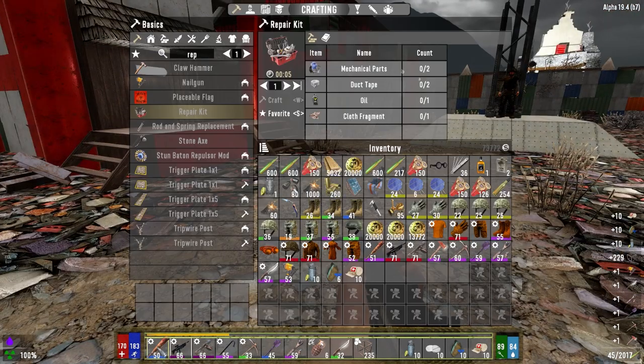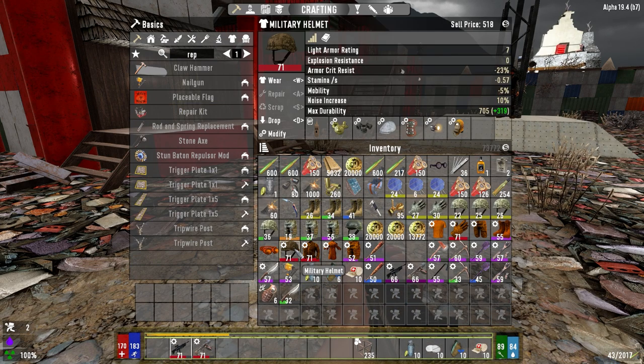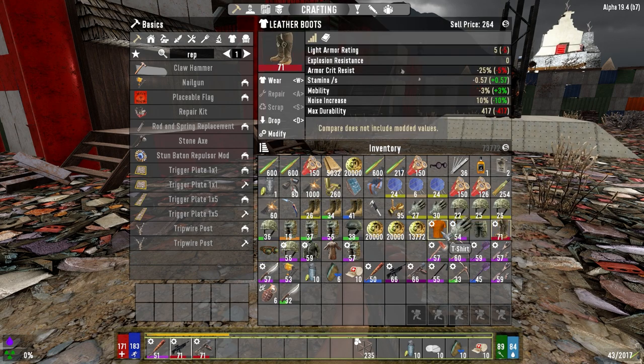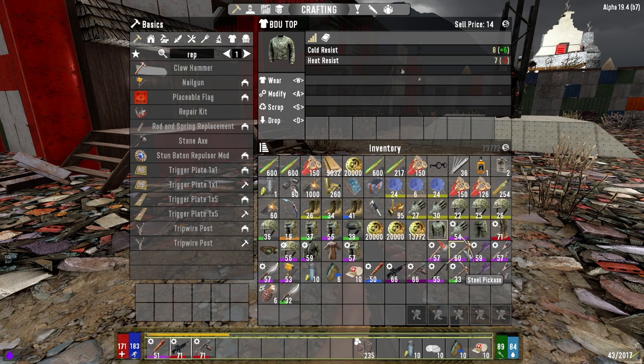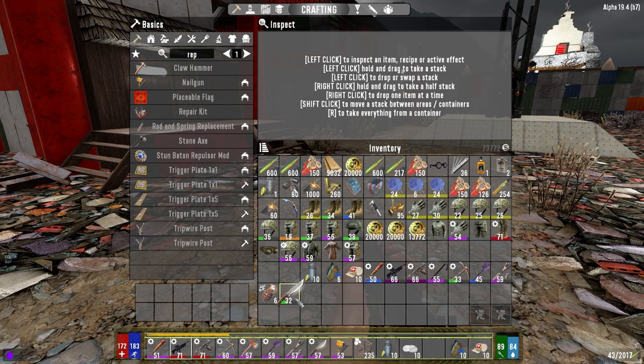Let's swap some stuff around. Knife comes down, we got our water, bandages are maxed out. What are we missing? I feel like I'm missing something. Let's keep the grenades down there just in case. I'm going to sell a bunch of those. Let's go see what she's got.